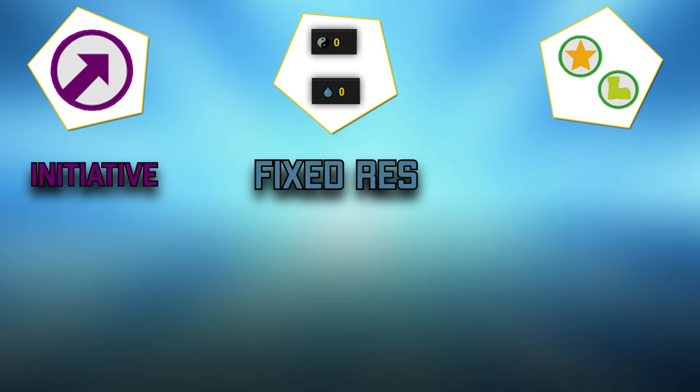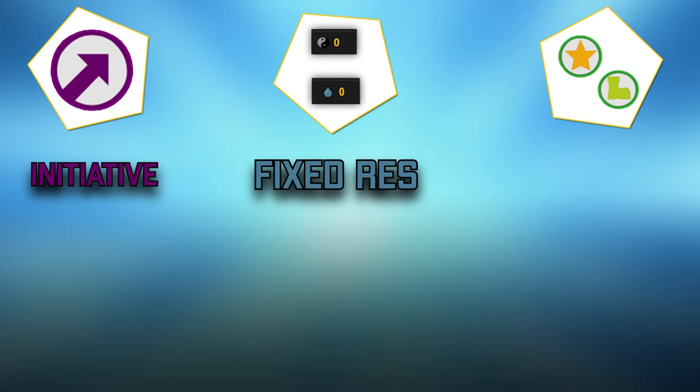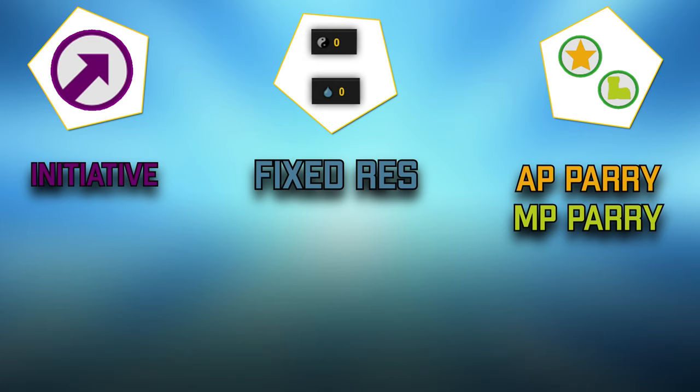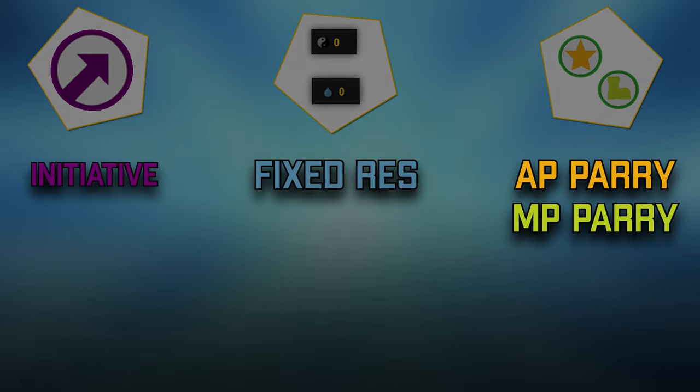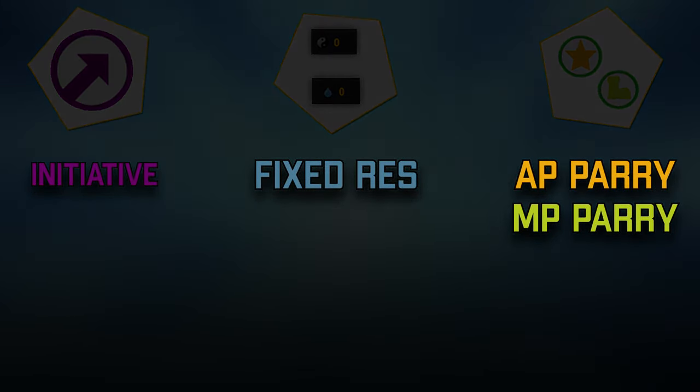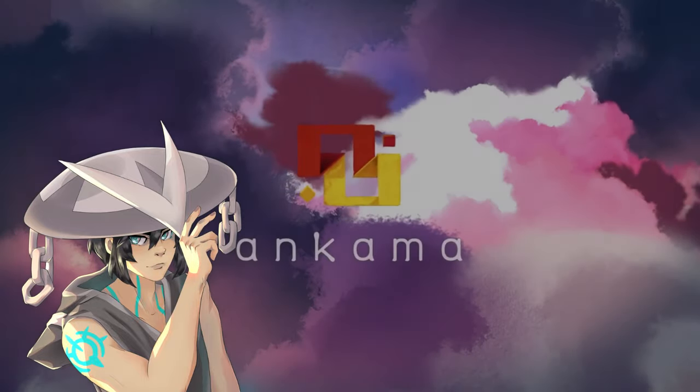The second main thing is fixed res. There are belts that give fixed res — the main one most people use is the Glacial Belt, which gives neutral and water fixed res, and you can easily identify that. There's also the Deep Sea Mask which gives strength fixed res, and that is one of the easiest ways to identify chance sets. Finally, chance sets are known for AP parry and MP parry, which comes from Ely items. The Ely sets are used in chance builds and give MP parry from the shield as well — that's another big indicator.